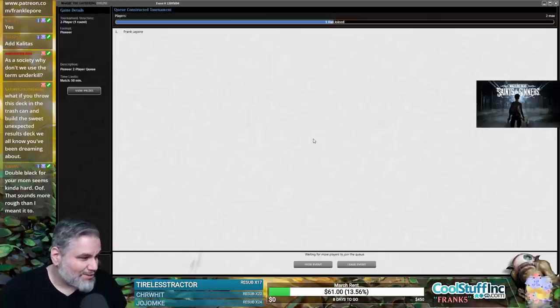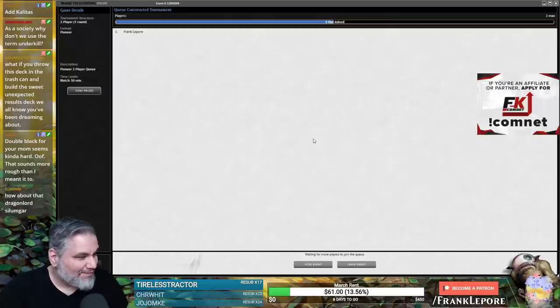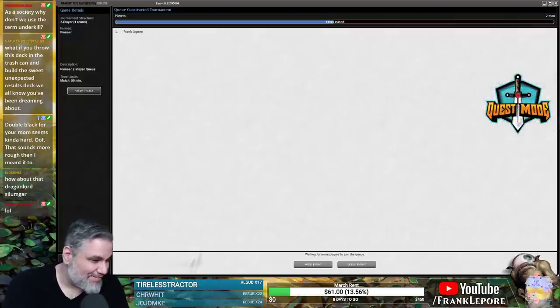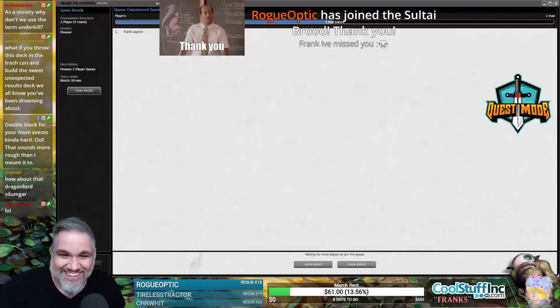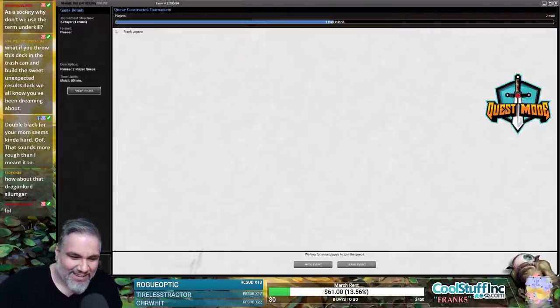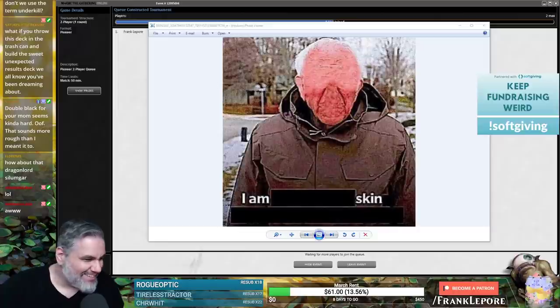Why don't we just throw this deck in the trash and build the unexpected results deck? Double black for Kalita seems pretty hard — I'm literally adding another black source because I'm having trouble drawing single black mana, let alone double. We went from 200 viewers to 60 after that crash — internet things are super cool. Rogue Optic Dev, thanks for the resub! Chris sent me a good meme — Abraham Stinkman 2013, horrifying.